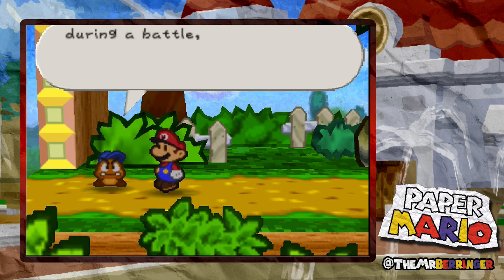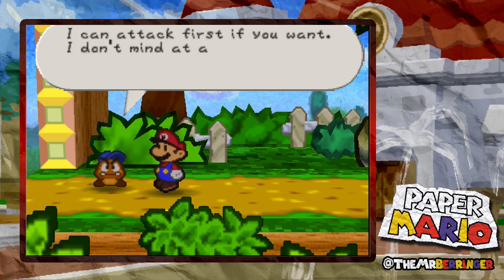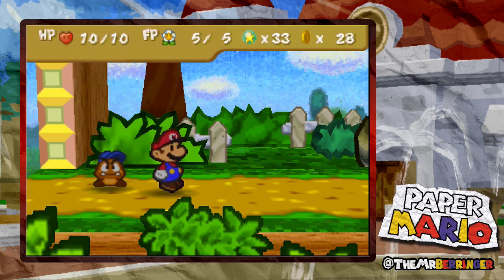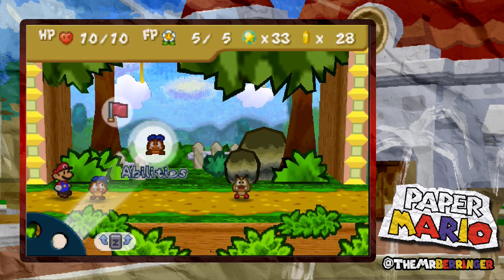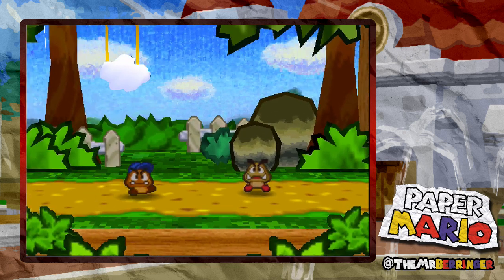Hey Mario, during a battle you can change the order we attack in with Z. I can attack first if you want, I don't mind at all. Just keep it in mind. Okay, I'm gonna do a head bonk first.